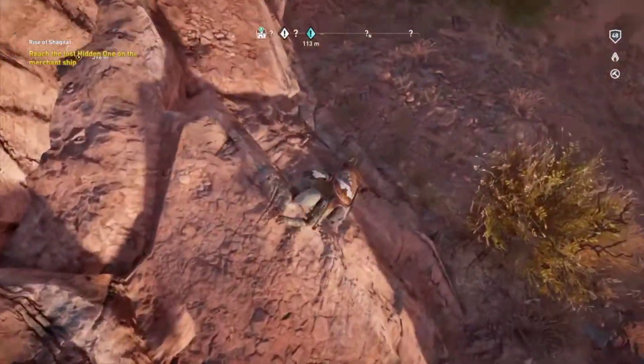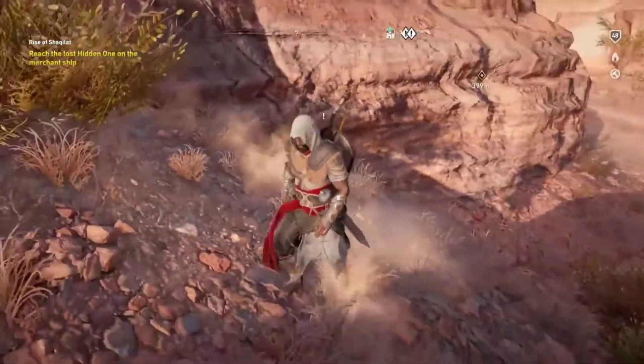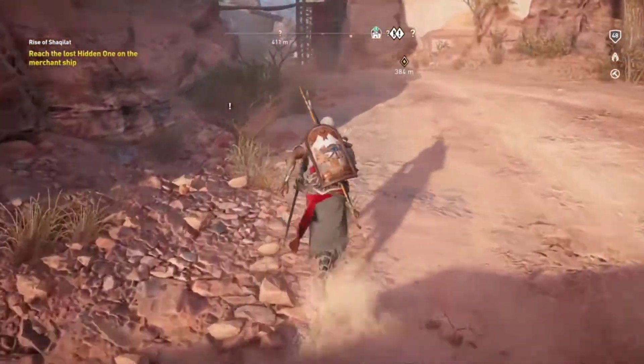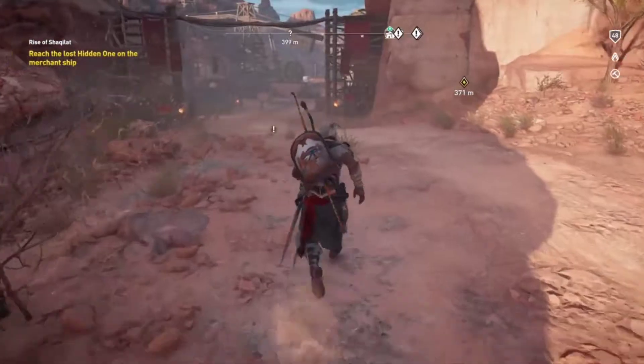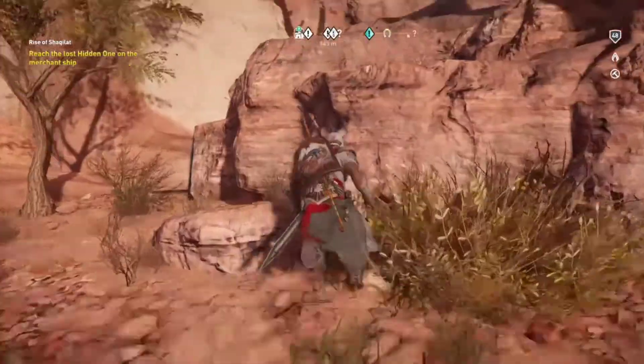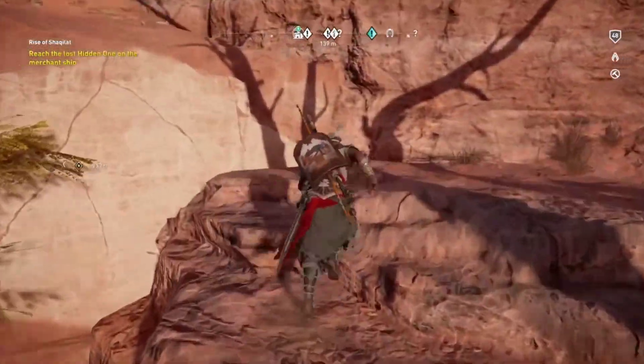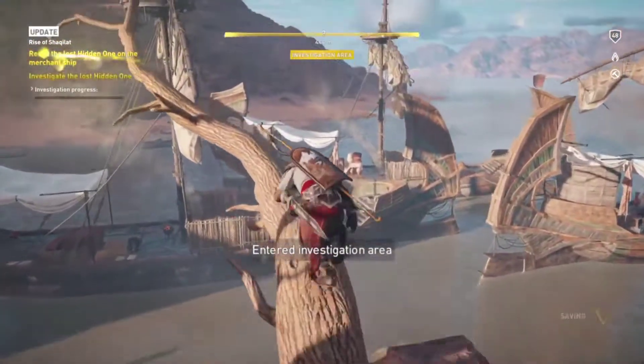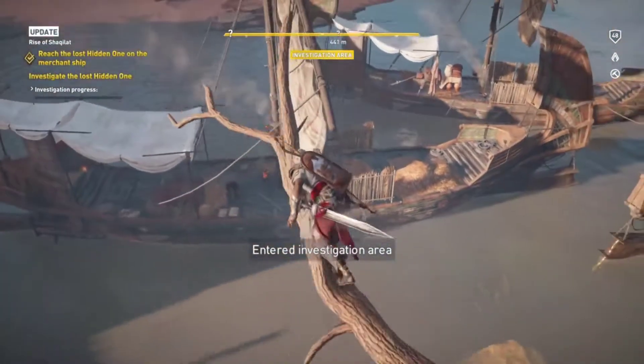We're gonna figure it all out, I guess. We got this nice new outfit for Bayek — I think it looks super awesome. We're going to take on the quest Rise of Shakalat, or something like that. These Roman things are everywhere; I just want to avoid them. We need to reach the lost Hidden One on a merchant ship. So here we are — this is the ship — and we need to investigate.